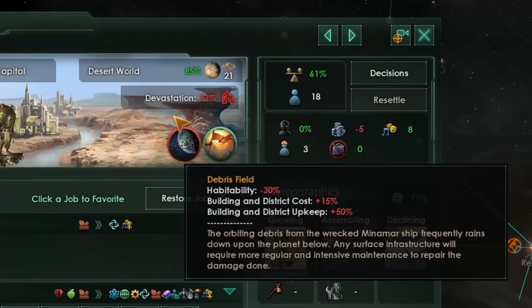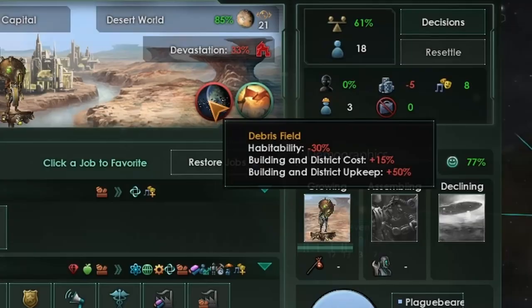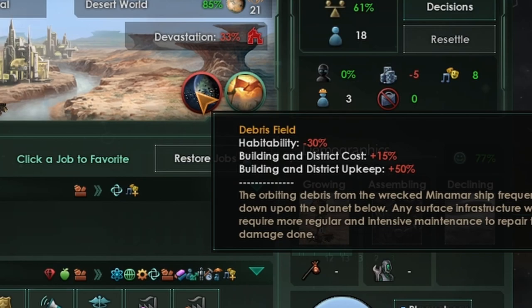We start with devastation at 33%, which is not good. At least we get less upkeep from jobs. We also get debris fields, which give us less habitability, more building cost and upkeep. But we get Unified Purpose, which kind of negates that — giving us more happiness, amenities, resources from jobs, and unification officer jobs which gives us some unity.